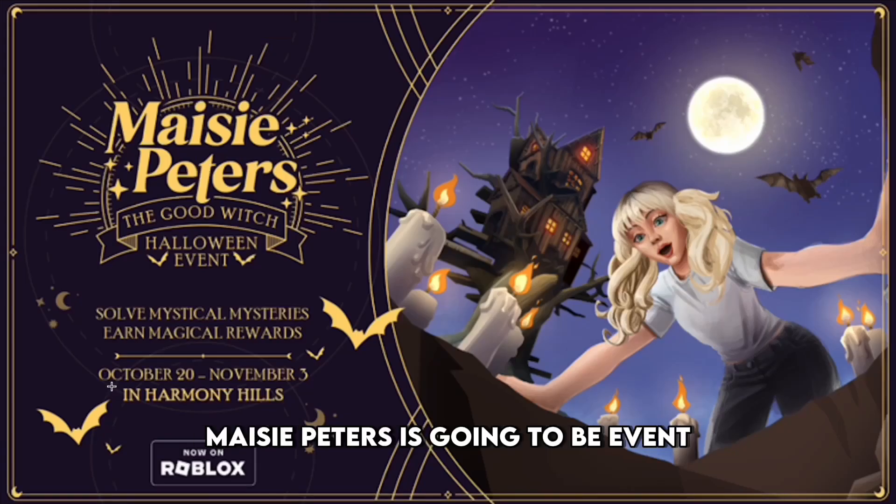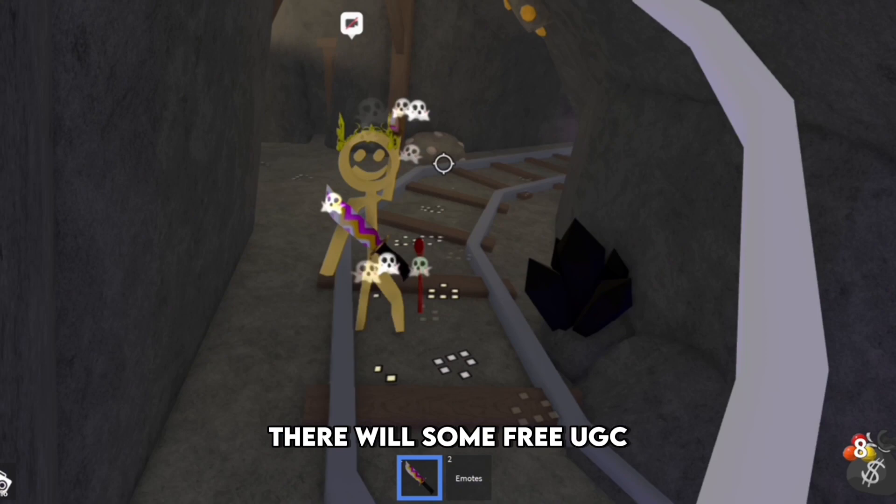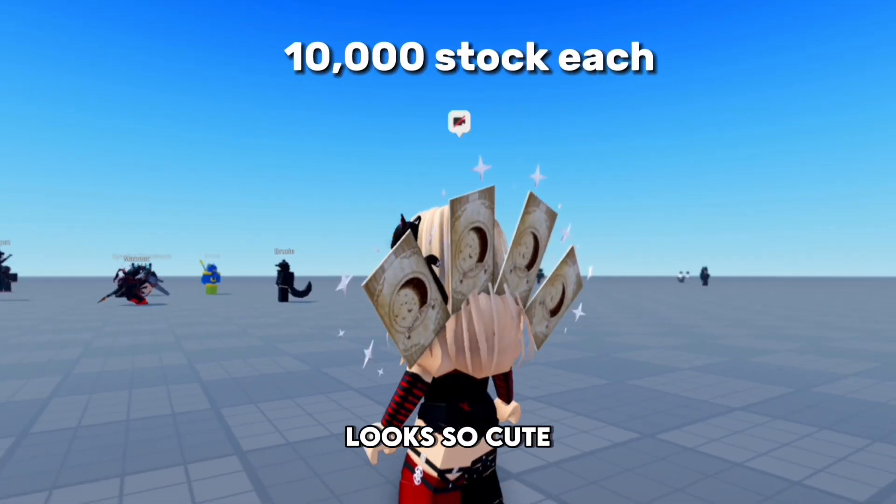First, we have the Harmony Hills RP. Maisie Peters is going to be an event which starts October 20th. There will be some free UGC like a hair, black cat, and cards. This is all of them together. Looks so cute.